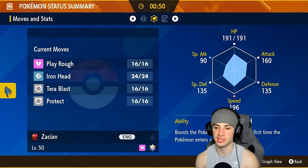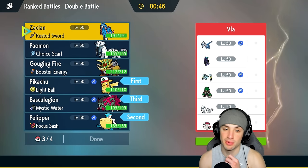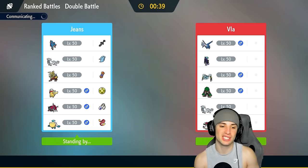Going with Pikachu, Pelipper, Basculegion, and Zacian. Rain squad is going to look wonderful since they have no weather control - we just have to watch out for Rillaboom, a big hitter especially with Grassy Glide in that terrain. But I have Pelipper Hurricanes dropping, and we're looking to Fake Out turn one and set up Tailwind.